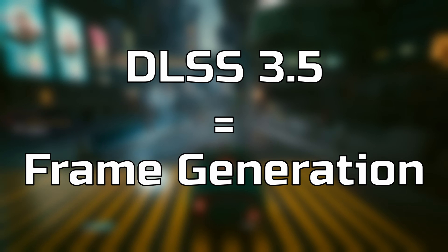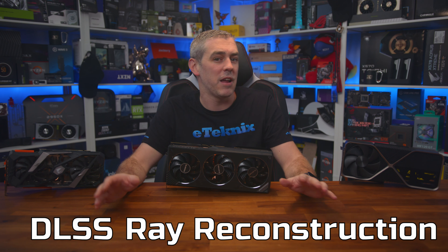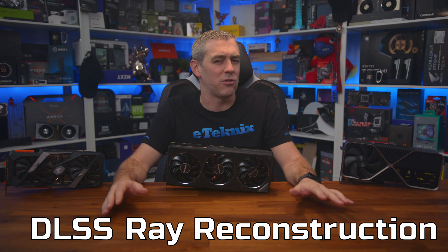So 3.5 would be frame generation with ray reconstruction, right? Wrong. Because DLSS 3.5 will work on all RTX-based GPUs and doesn't include frame generation. So really, it should have been called DLSS Ray Reconstruction, or DLSS 2.75 for instance. So sorry Nvidia, but whoever thought of the naming on this one potentially needs their head checking out.